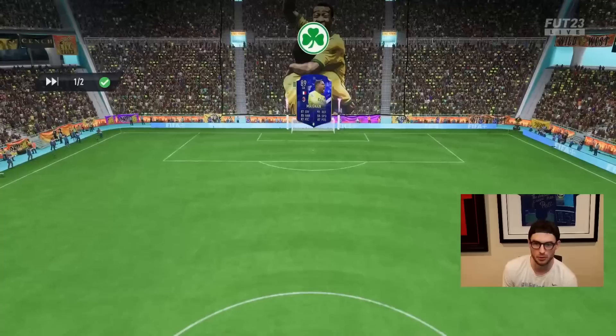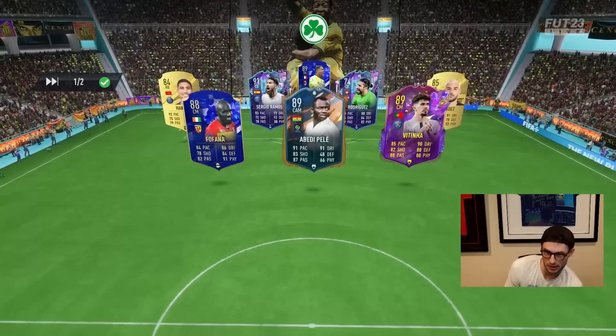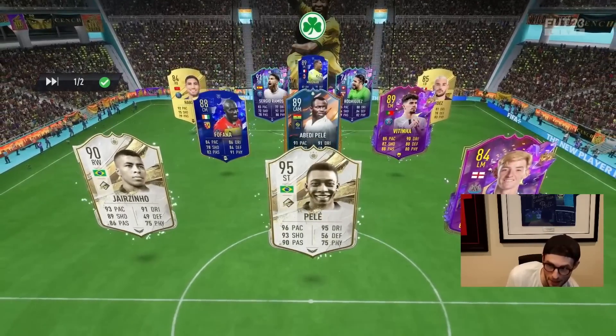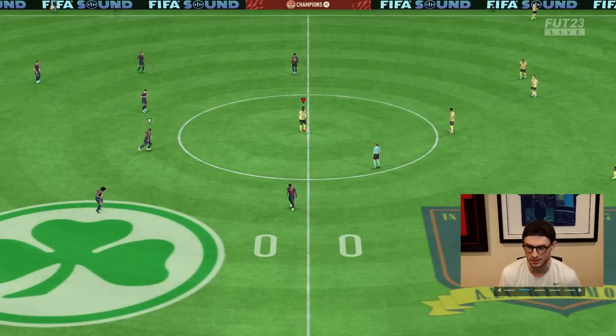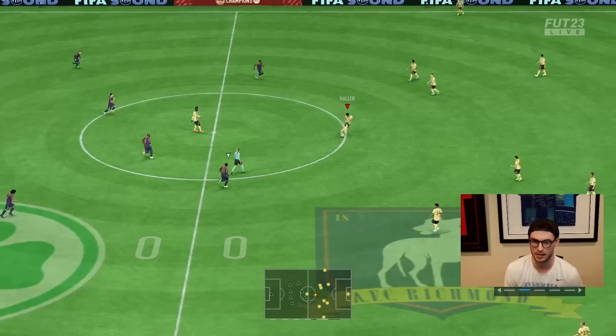Let's see what team we're dealing with. He's got a silver star at center back, plus Pelé and Jairzinho. He's working on Gordon as well, which is a good reminder because I've got to get that done — I want to try out the maxed-out version on my main account this week.